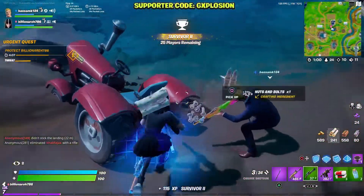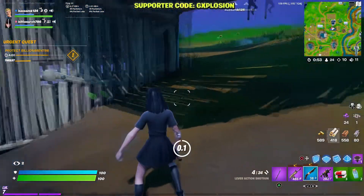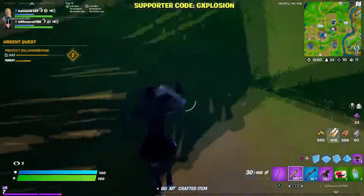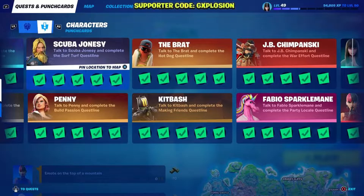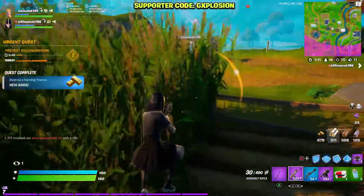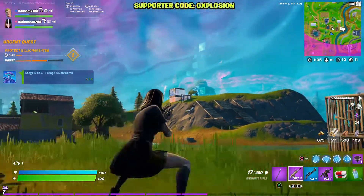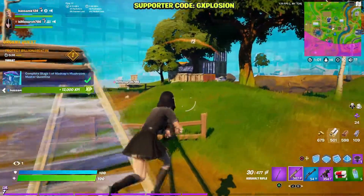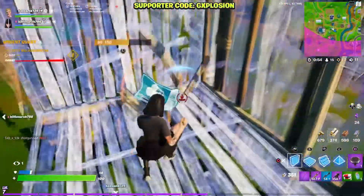The second tip is a basic one but a lot of people are not doing it this season, and that is to do your challenges. Fortnite changed the way challenges are designed — they completely overhauled it and now we have punch cards. To do your challenges, you need to go and talk to an NPC on the map, and that NPC will give you challenges that come one by one: stage one, stage two, stage three, stage four, stage five.